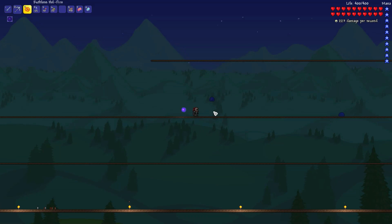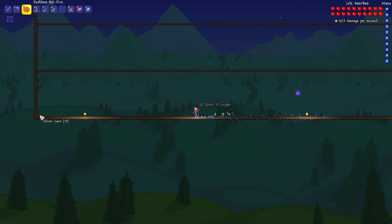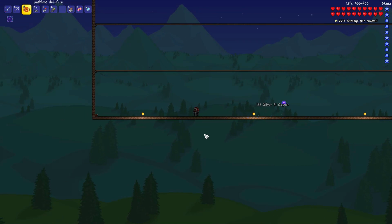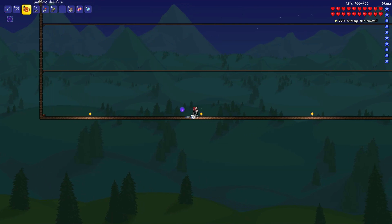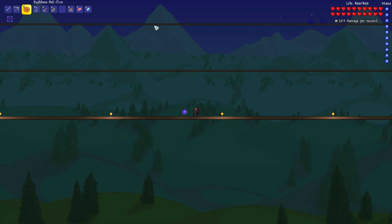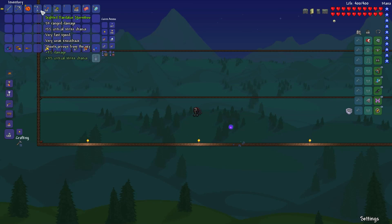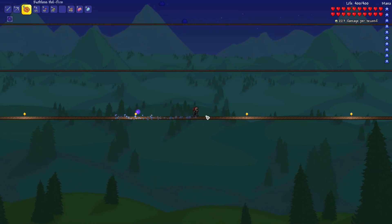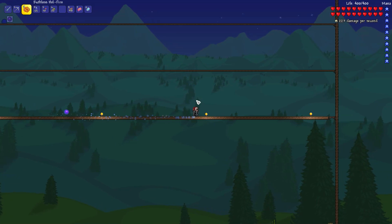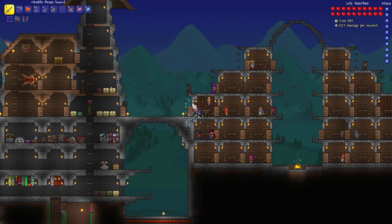Oh no, I ran out of wooden platforms — gotta head home and make some more. And I was also thinking, shouldn't I replace this wooden floor with platforms? Just for the moments where the Destroyer is gonna be underneath me, going in circles, so my arrows still hit them. Cause my weapon of choice is gonna be the Daedalus Stormbow. I'm probably gonna replace this with wooden platforms as well.